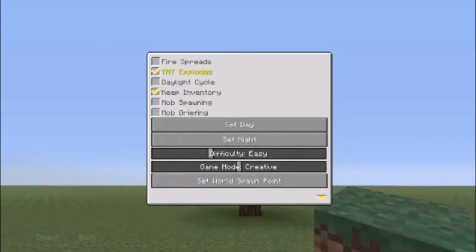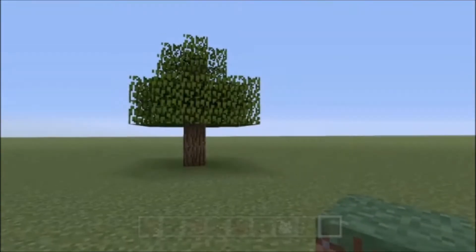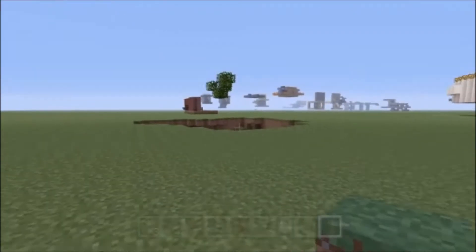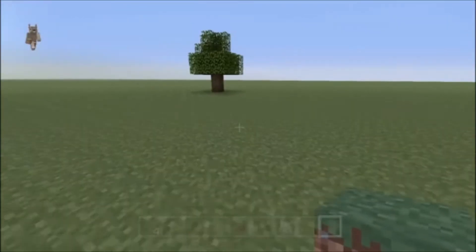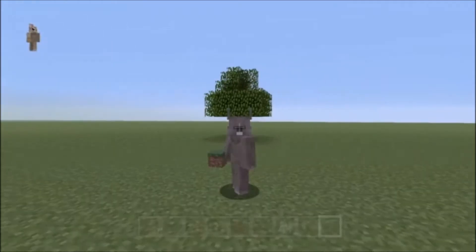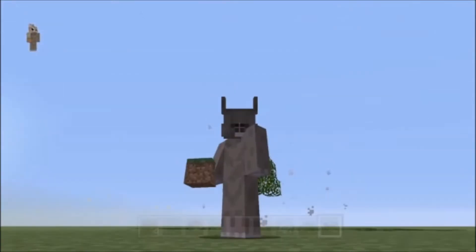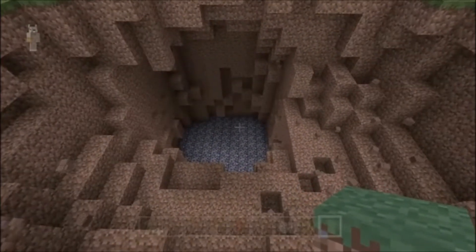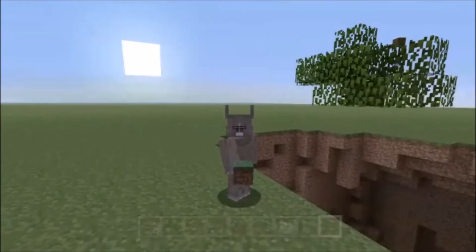Turn TNT back on, then some unsuspecting person goes up there to chop down the tree to get some wood - and they get a very ugly hole. Let's do that again - it goes really fast. Oh, that one just went up there!